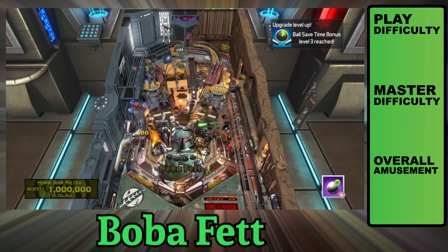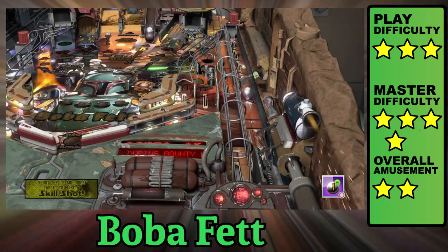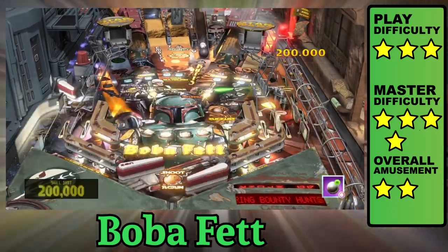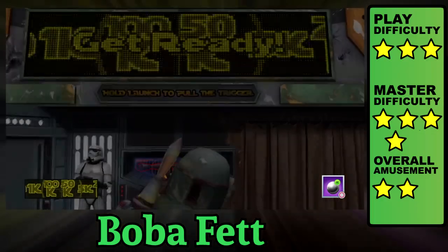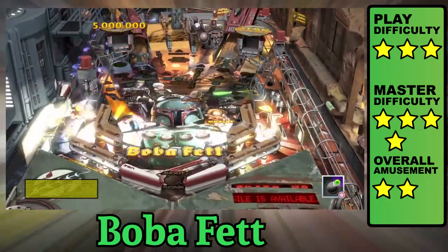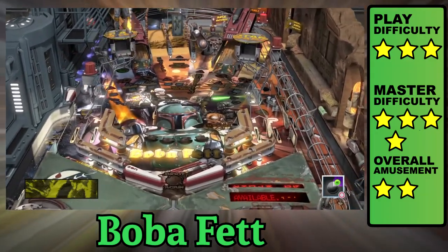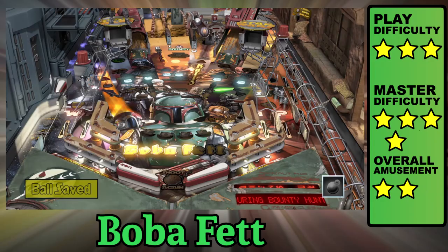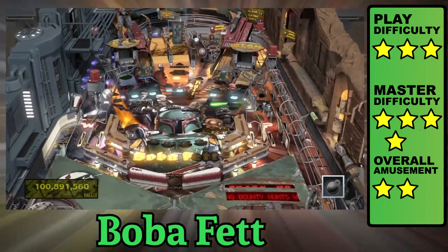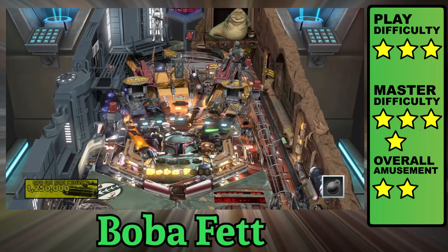Boba Fett is a table with a distinct personality. Start off by making the skill shot with just enough power for the roll targets — it's important because you can earn valuable ball save timers or extra missiles. This can cause rage-resetting situations. I recommend the 50 million bounty and using missiles on the last shots if needed. Be careful, as you can accidentally launch missiles when trying to skip downtime. The ball can get caught up in the bumpers for a while, and getting to the other side can take pretty long.